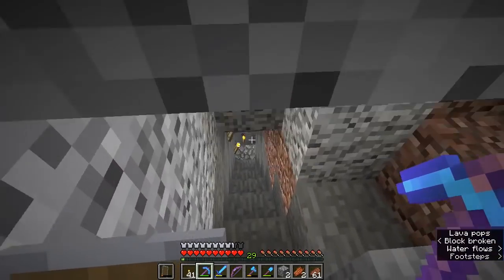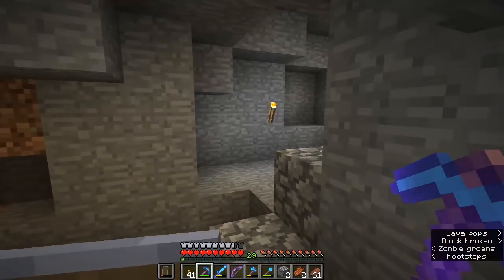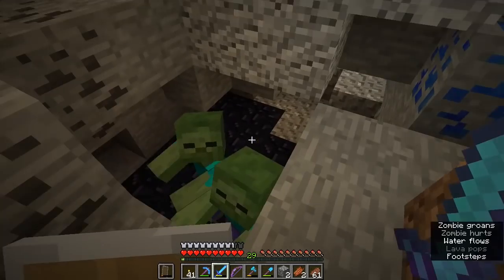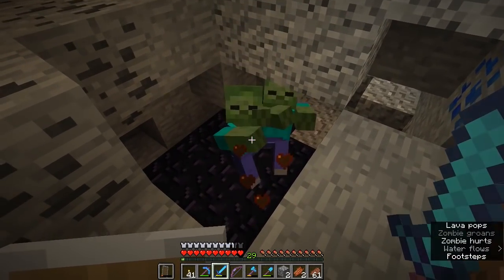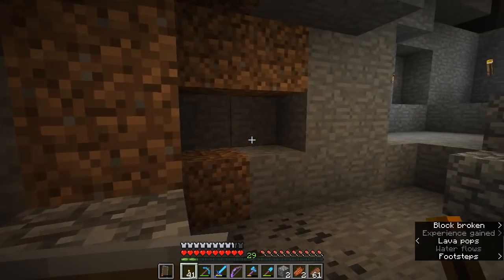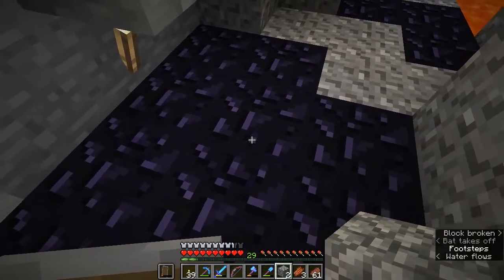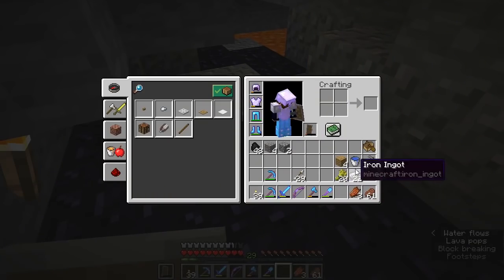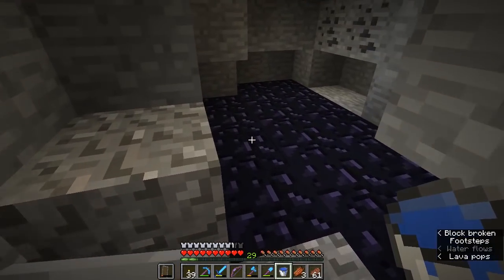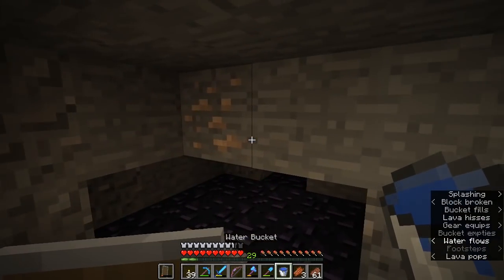I'm now heading back down to one of the deeper parts of our cave system in the hopes of finding lava. There are a few zombies down here, but no worries. There's also some lapis lazuli I didn't collect the first time — and now I have a fortune pickaxe, so we should get a little more. But that's not why we're here. We're here for obsidian, because today I'm going to show you how to connect great distances very easily through the nether. That's right — today we are going to start on our nether hub.